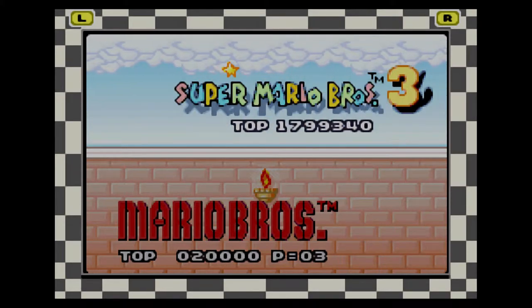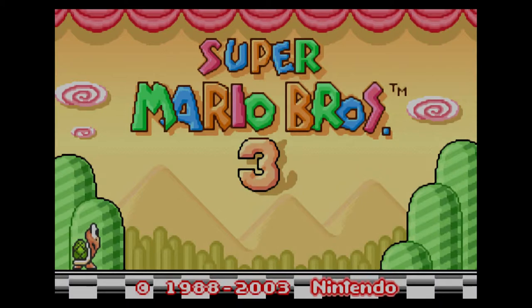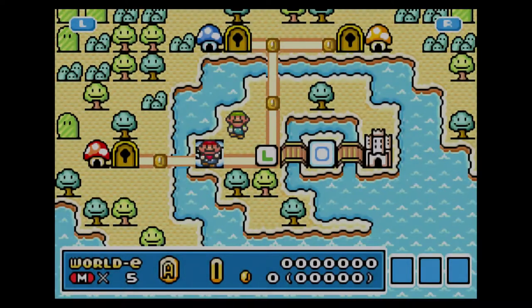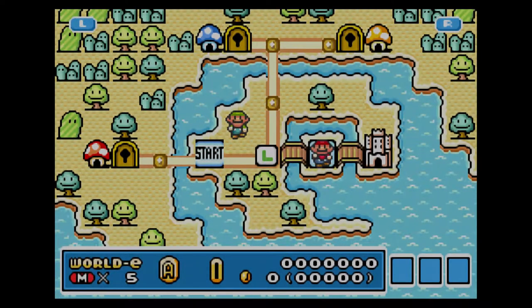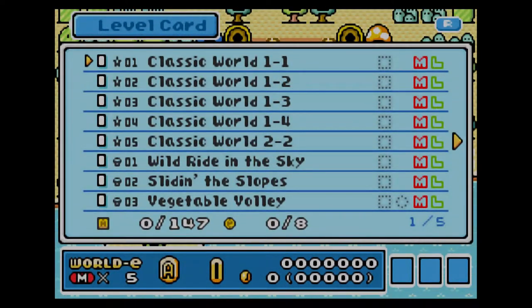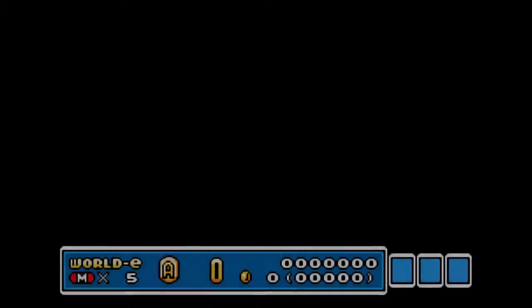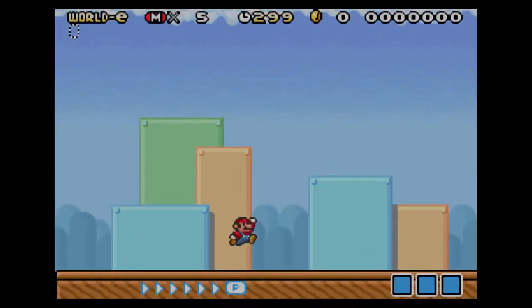Head into our game. I hope everybody's doing okay today, really appreciate y'all taking the time to tune in. Head on down to the level card here and head in. Five lives to start. Classic World 1-1 is the name of our first level. Go ahead and give that a shot.